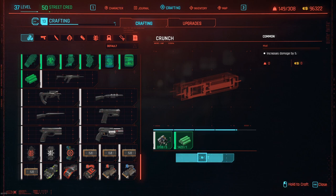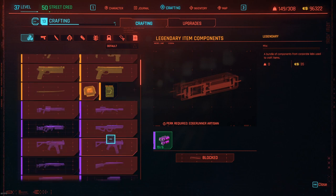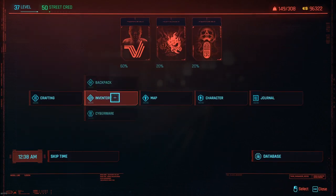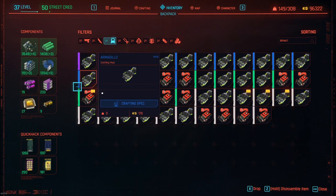Crafting these is also good for your crafting experience — your crafting level, that's what it's called. You can craft all the item components but they do cost more. The legendary one costs six epic items; I don't know how to get free legendary ones yet but I'll work on that. For now, once you've crafted a bunch, go to your backpack — there are all the ones we just crafted.